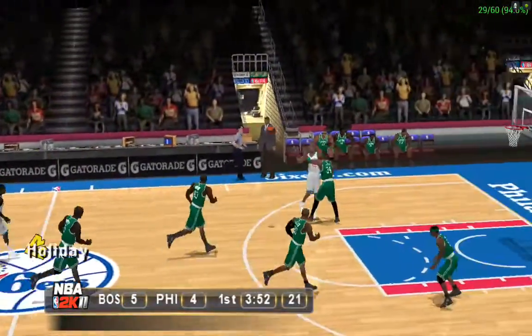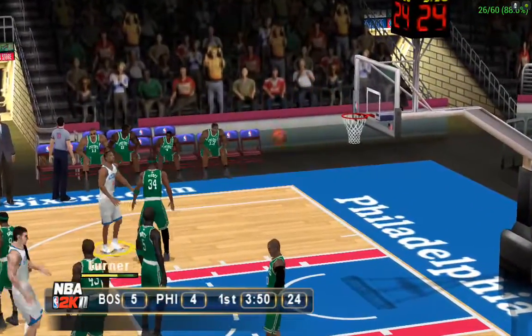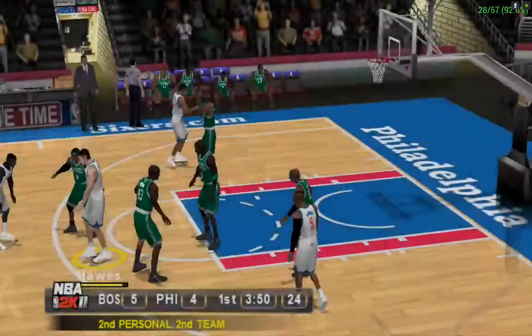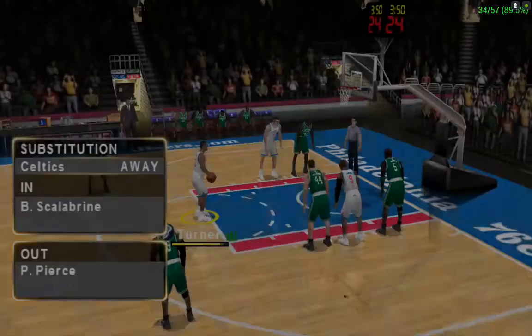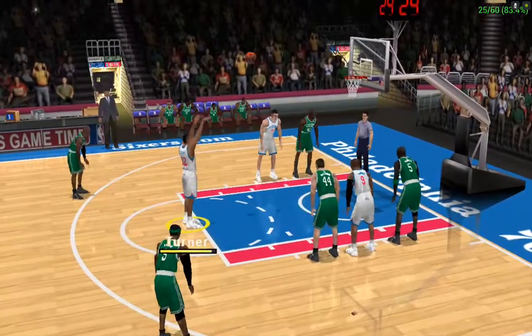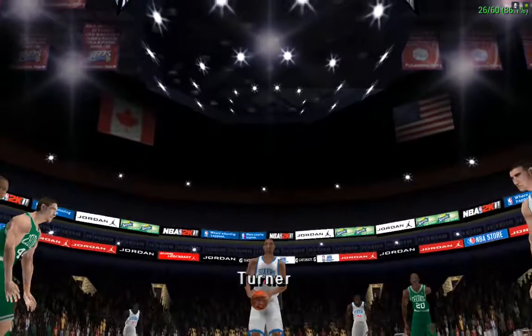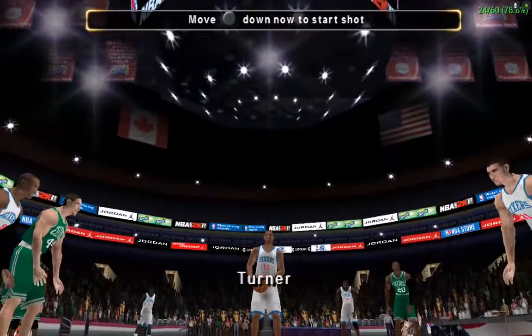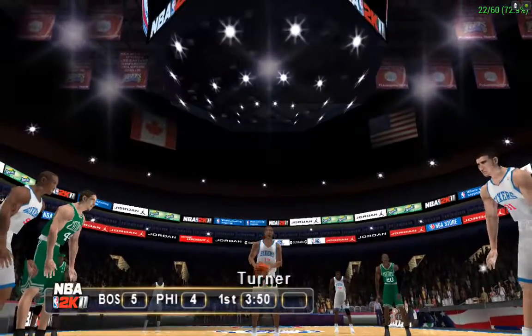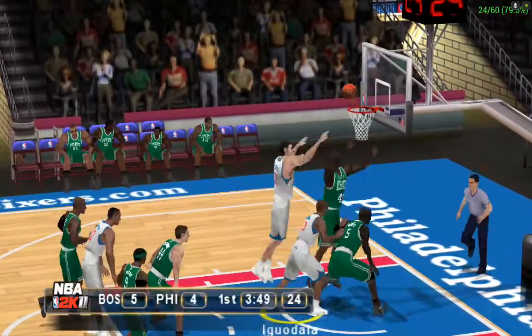The 76ers bring it up. They're losing by one. Lets it fly from the way — defensive foul. Take a trip to the line. Pierce will sit down to avoid further foul trouble. He can't hit the first, he misses them both.